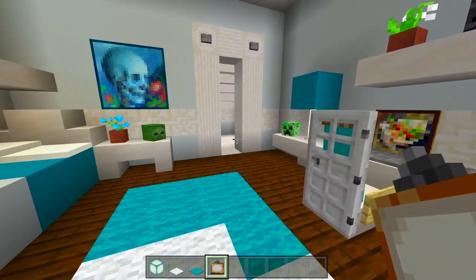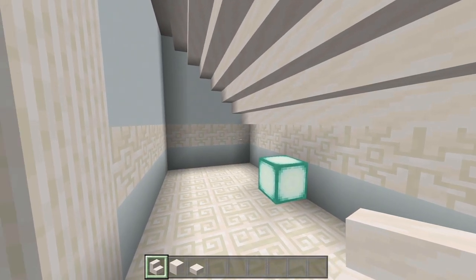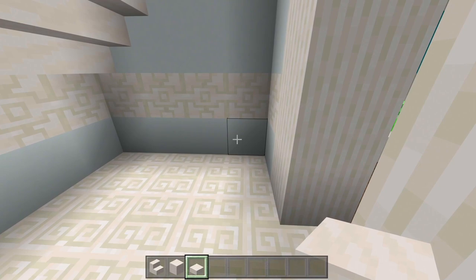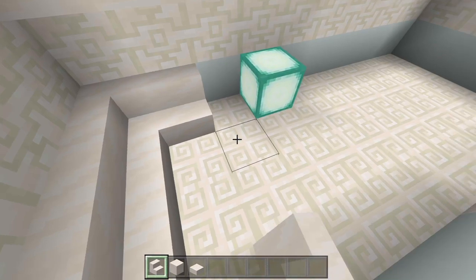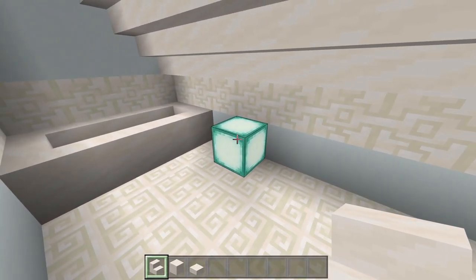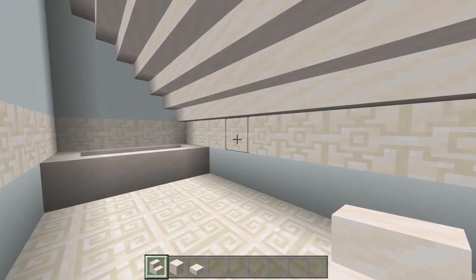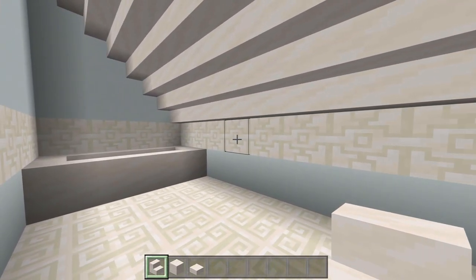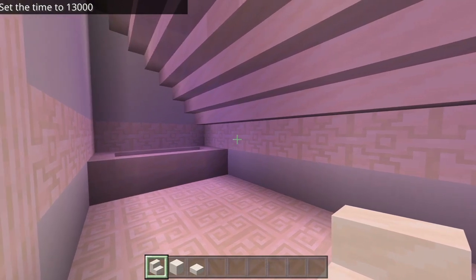So now we'll head on into the bathroom. I have the smooth quartz stairs, the full blocks, and the slabs. Here at this back wall we'll go ahead and have the bathtub - we'll just curve together eight stairs like that. We will end up adding a light source because when it's dark outside we're probably going to need one. I'll check by setting it to night - you can see it is a little dark in here, but still not too bad. It's actually got like a purple tint to it from the sunset. Overall, we will end up adding a light source in here.